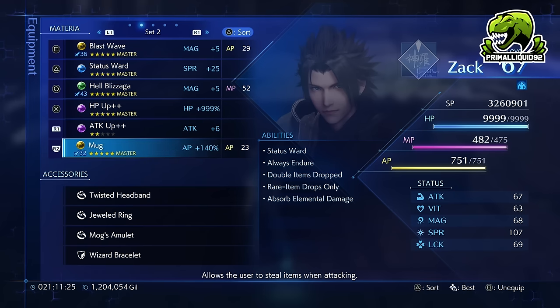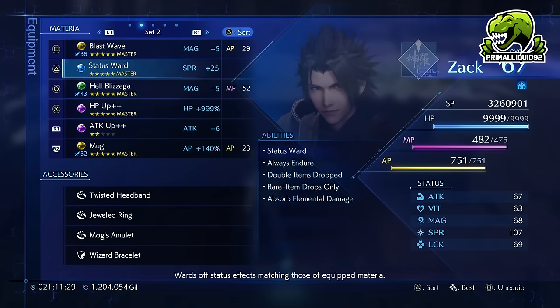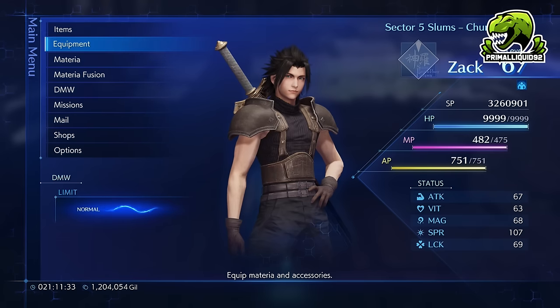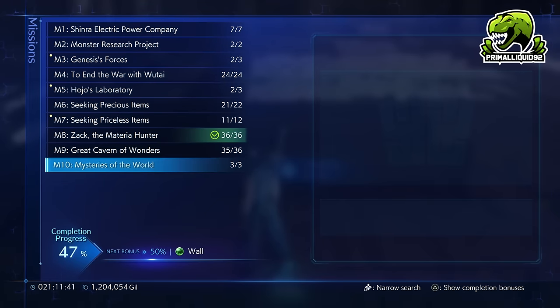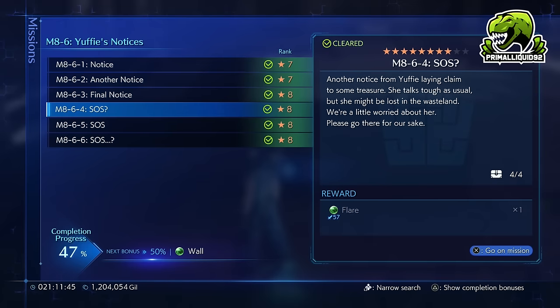However, these other materia are pretty useless, to be fair. The only materia you really need are these three. With that, how do we get to Level 99 in literally less than an hour? Well, first and foremost, you are going to need to have Mission 8-6-4 unlocked.